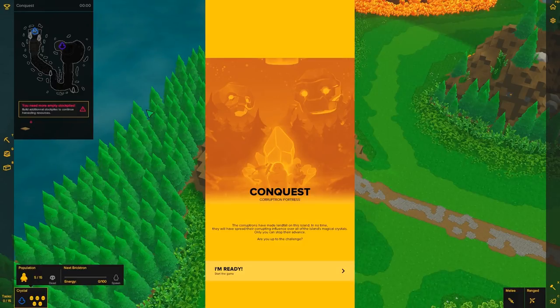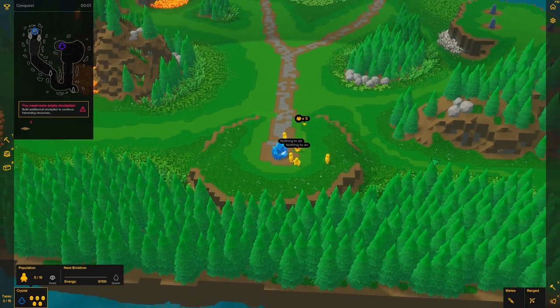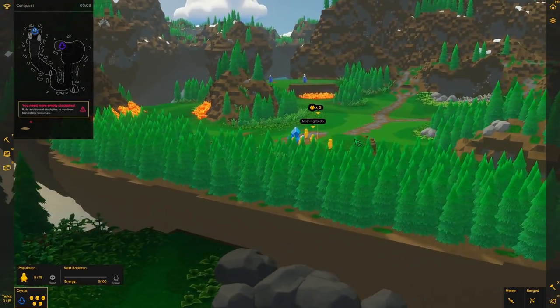I also added invasion mode, where you start here. I tested it and we spawned at the castle, which is exactly what I wanted, and the Corruptrons spawn about right here — so they don't have to run through all of it, you just get the first few walls. Multiplayer will come after this. This is really just a test to see how it works, and I'm really looking forward to playing it.